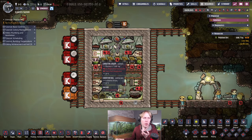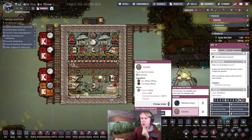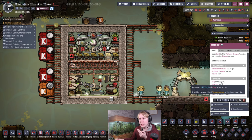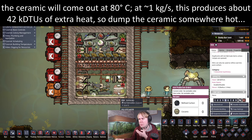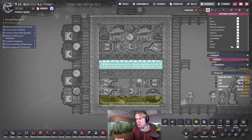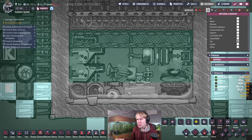I'm going to get the dupes to dig up some materials, then you'll see it in action. So we're back — we've spawned in all the required materials. Set the kiln to generate ceramic: it takes 100 kilograms of clay and 25 kilograms of coal to produce 100 kilograms of ceramic, operating every 40 seconds. This consumes 2.5 kilograms per second of clay. These machines only generate about 0.9 kilograms per second of clay when continuously supplied, so the kiln runs about a third of the time — producing about 7 kDTU per second of heat on average.